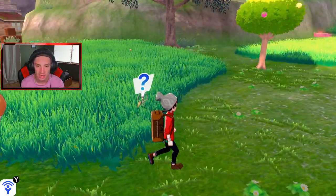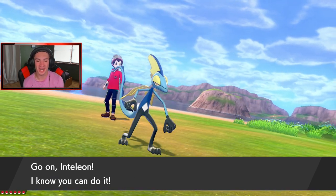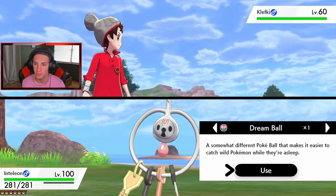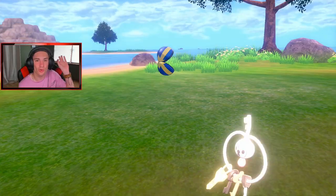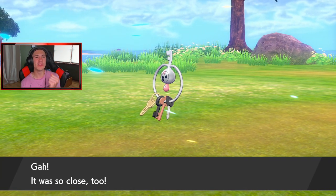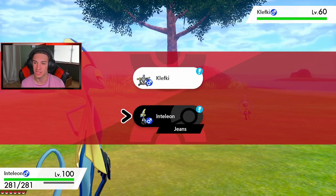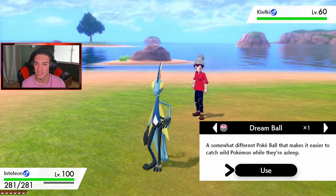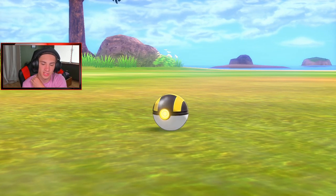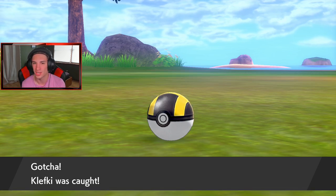I'm catching Klefki. I've got one Quick Ball — I'm going to throw it for our first catch on the Isle of Armor. Three shakes — no catch! I need someone with False Swipe. I throw an Ultra Ball instead. Third shake — click! First catch! Klefki was caught — one out of a hundred on the Isle of Armor! I heard there's a Diglett hunt where you have to find like 150 of them, which is pretty cool.